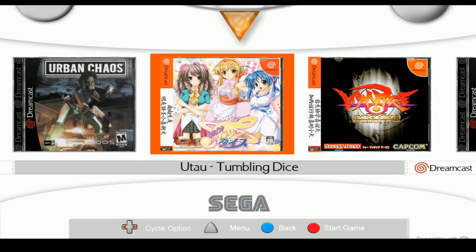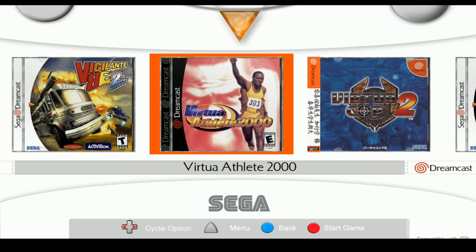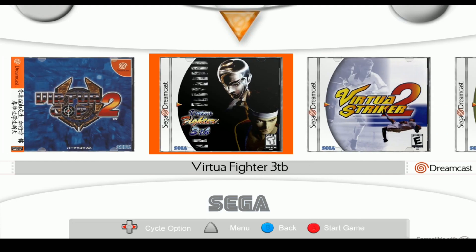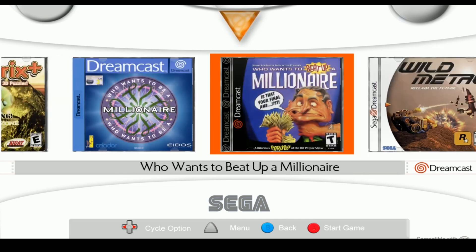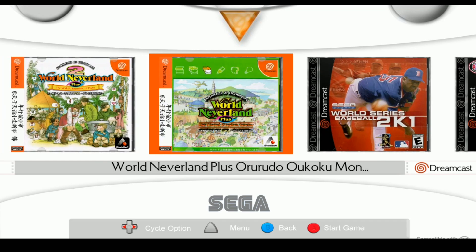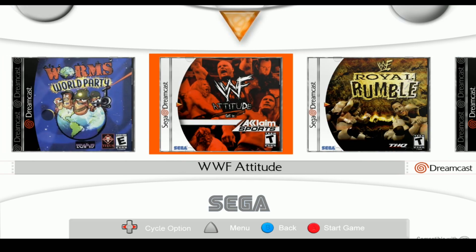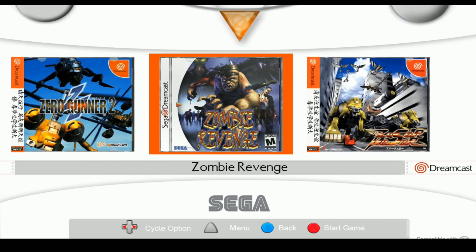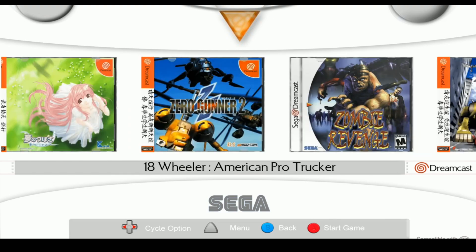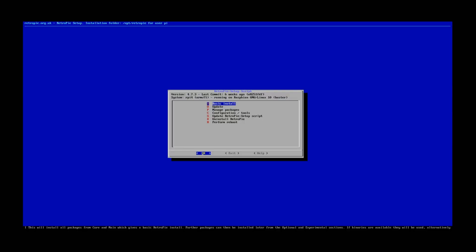Depending on which emulator you're using, you might have to go to options to set up your Dreamcast controls. You've got like three Tetris games on here, Worms, WWF, and a few more to end it - Zero Gunner 2, great game, and Zombie Revenge. This is running version 4.7.3 on Raspberry Pi 4.